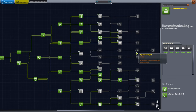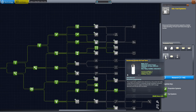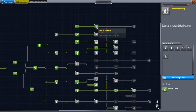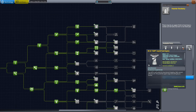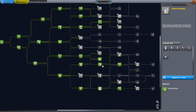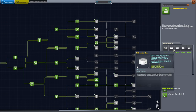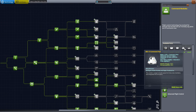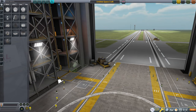Let's get the Mark 1-3. And unfortunately, I had the option but didn't get the Jumbo 64 fuel tank. We also had the option of the Mainsail, Cheetah, Skiff, Twin Boar, and such. But I'm going with the pod and we're going to see if we can get that pod over there. It seems fairly light — I thought it was like four tons before, but anyway it's a fairly light pod. So that's how we'll send our scientists.